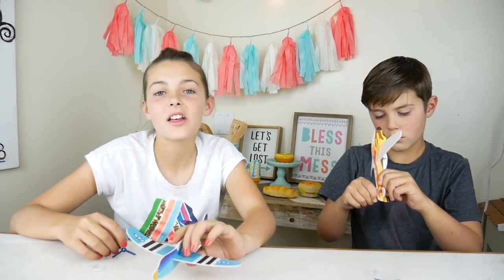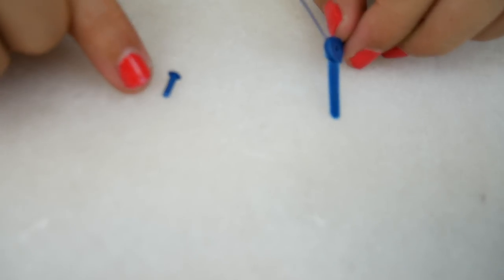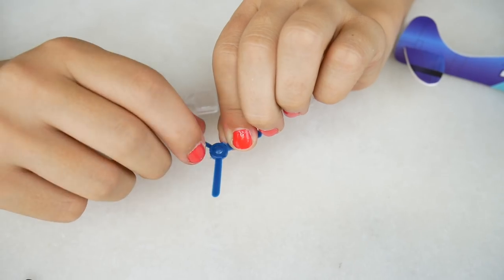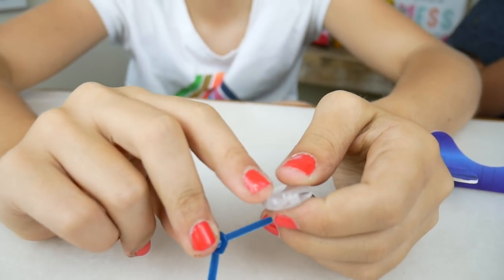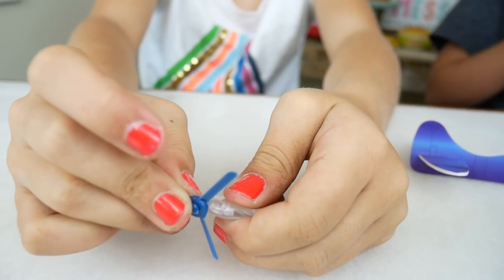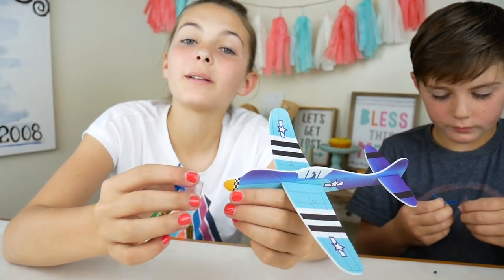Last but not least, the propeller. First you want to get this piece that kind of looks like a nail and put it through the hole of the propeller. There's a little hole at the tip of the nose piece, so we're just going to push the little stick part into it. Now we just slide it onto the tip of the plane.